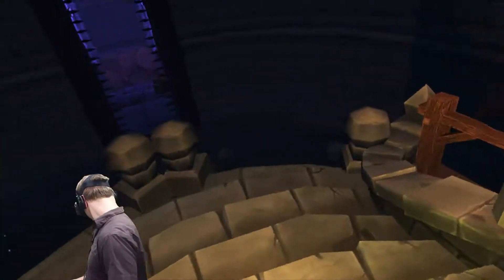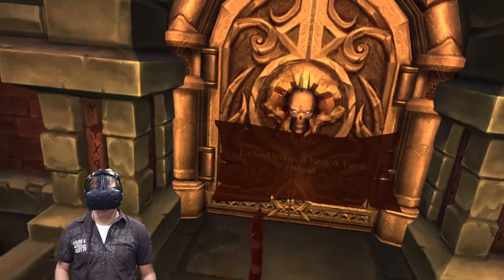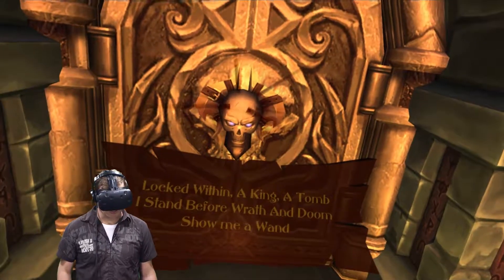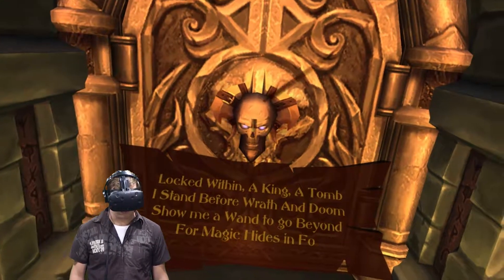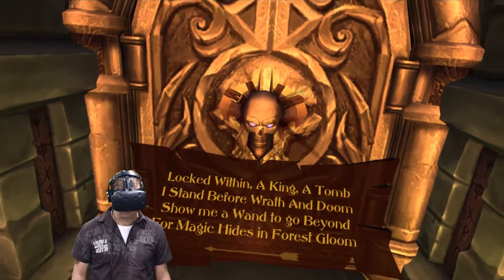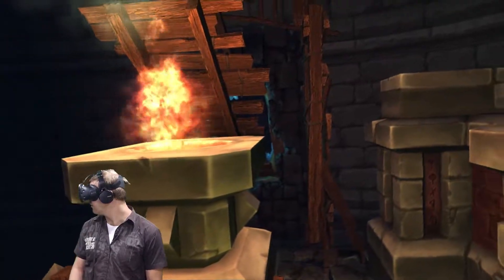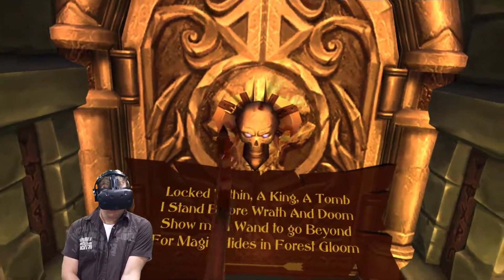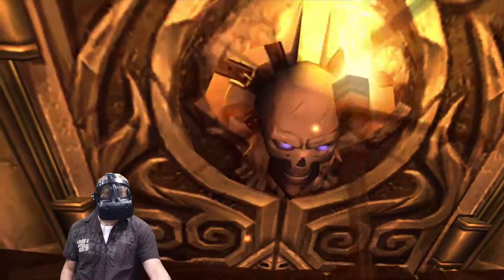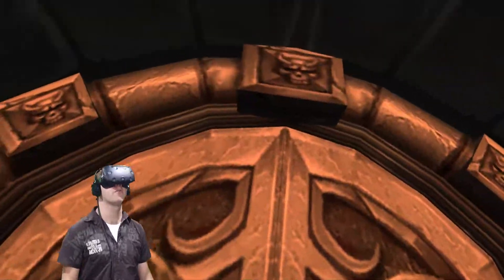There's a weird skull door. 'Locked within a king's tomb, I stand before wrath and doom. Show me a wand to go beyond — the magic hides in forest gloom.' And there's an arrow pointing that way. So it looks like we can't get through this door yet — no, we can't interact with it at all.